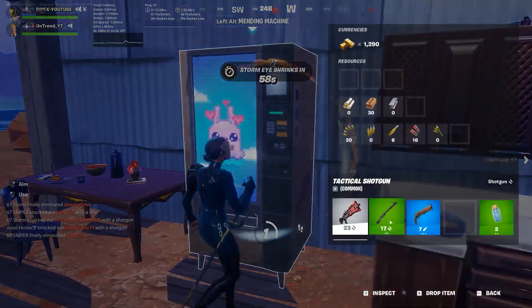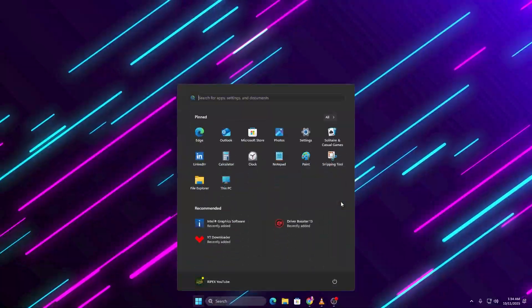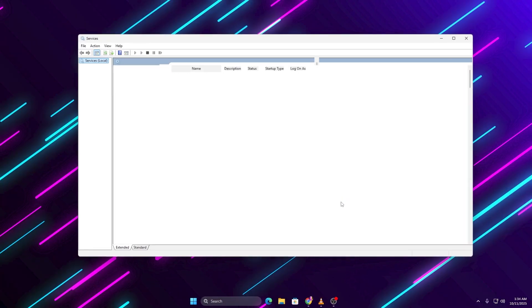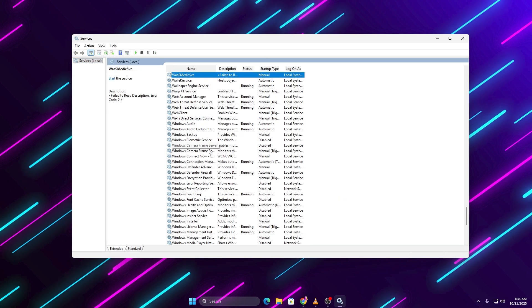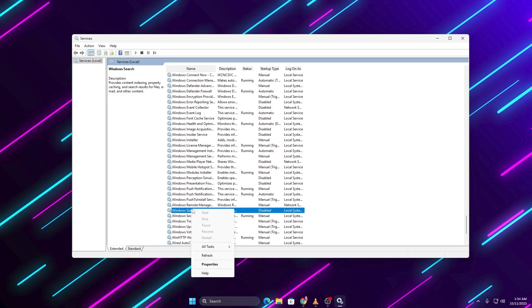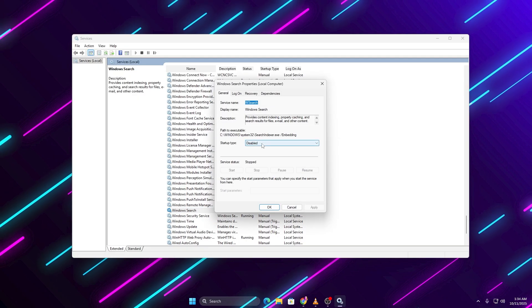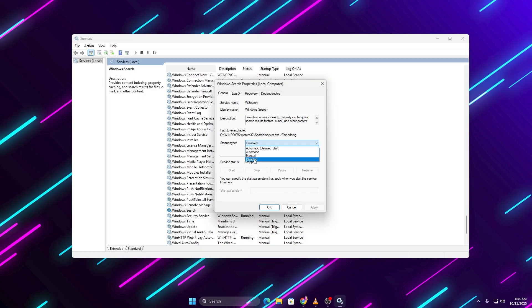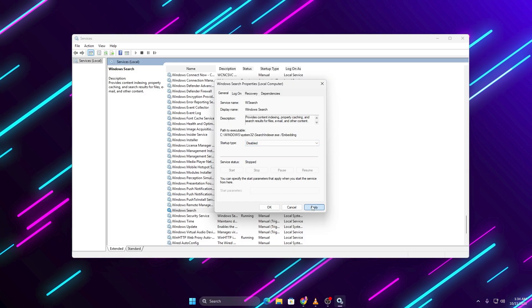Now let's remove a few background services that constantly eat CPU power. Go to your Start menu, type Services and open it. Look for these three. Windows Search: this one constantly indexes your files in the background. You'll still be able to use Search, but it won't waste CPU cycles 24/7. Right-click it, Properties, click Stop, and set Startup Type to Disabled.